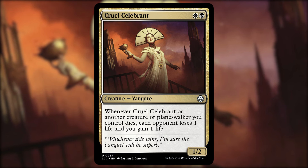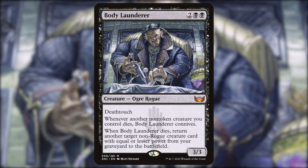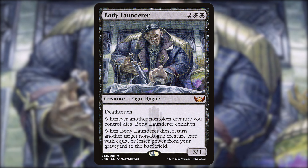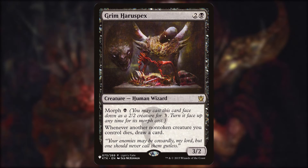For card draw, first up is Body Launderer — two black black, a 3/3 ogre rogue with deathtouch. Whenever another non-token creature you control dies, Body Launderer connives. When Body Launderer dies, return another target non-rogue creature card with equal or lesser power from your graveyard to the battlefield. In addition to card draw from conniving — draw a card, discard a card, put a +1/+1 counter on it for each non-land card discarded — it's also a recursion option. You could even discard a creature to recur with one of your other recursion pieces.